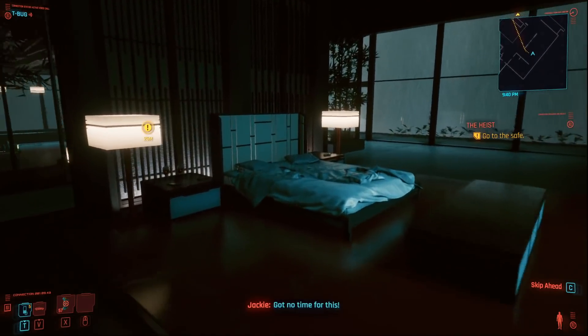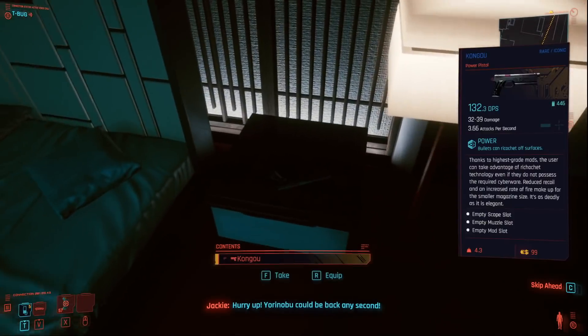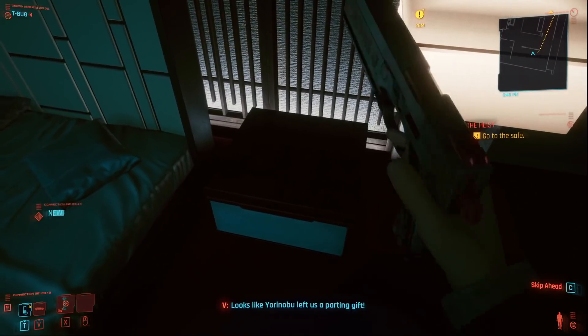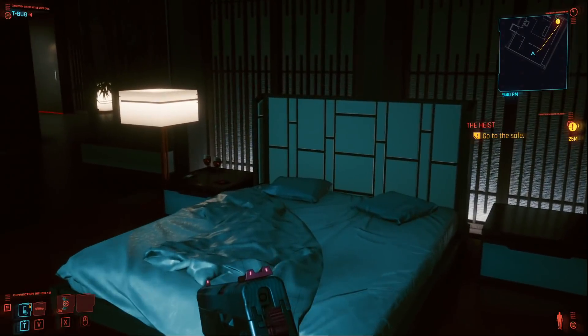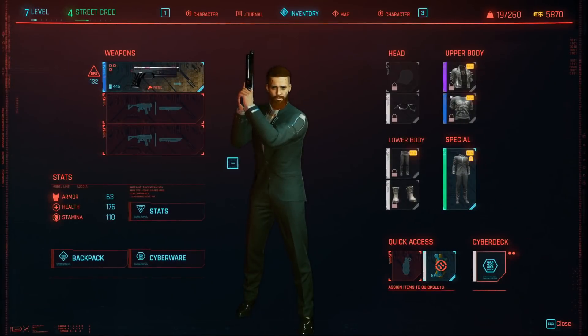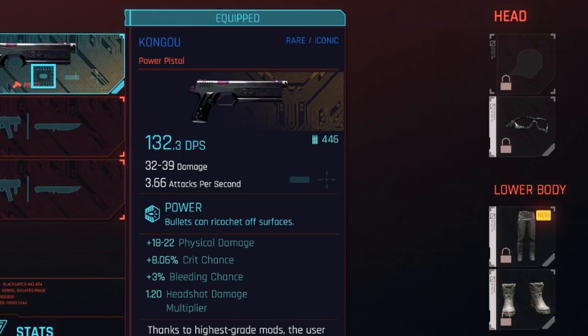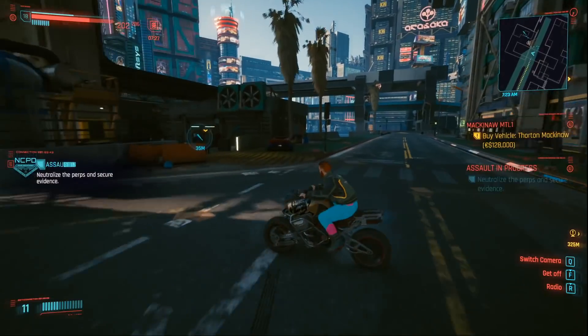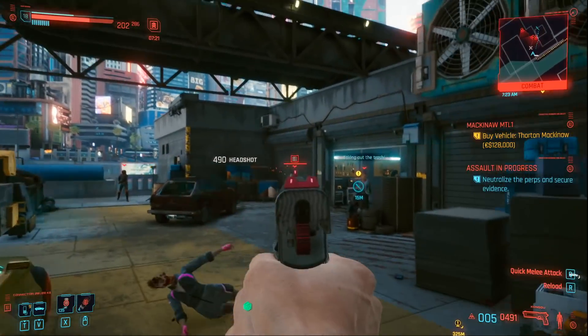If you go into the bedroom and scan around, you will find a unique weapon called Kongao. When you pick it up for the first time it's going to be a rare quality weapon. Starting out it has 132.3 DPS and does damage between 32 and 39. It also attacks 3.66 times per second. It's a power pistol and we've already spoken about its unique iconic effect.